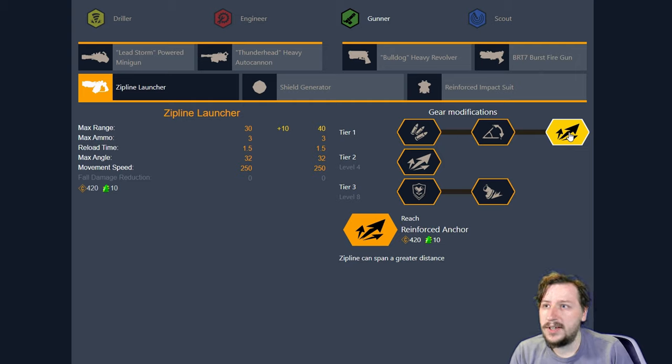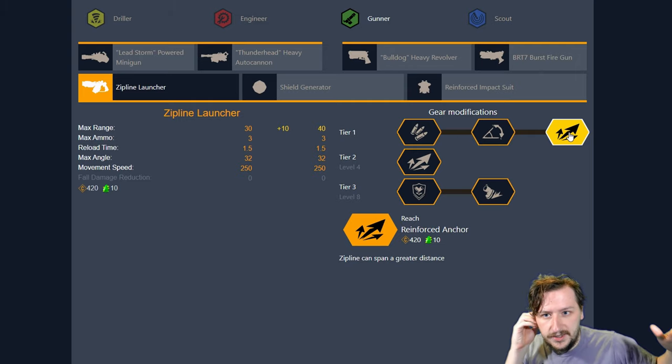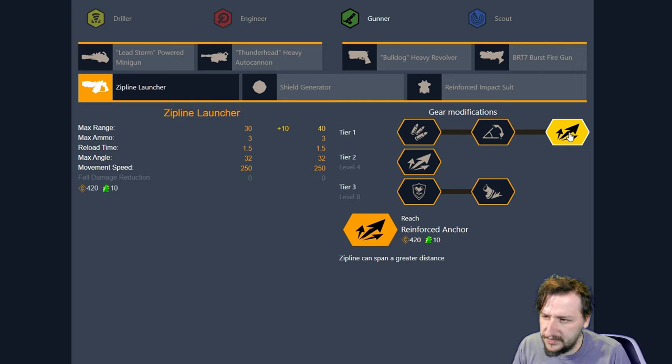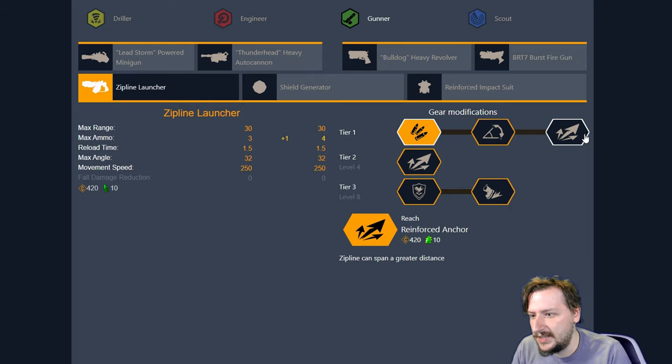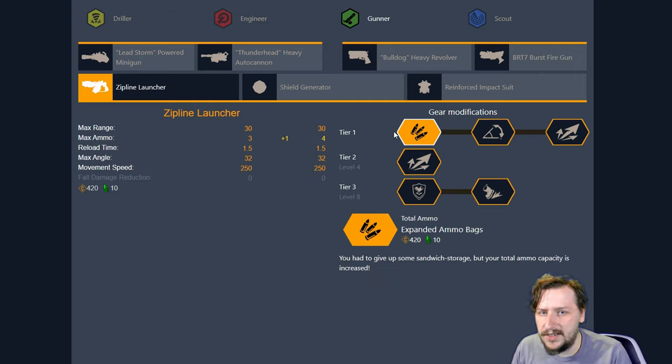Reinforced Anchor can be pretty useful too. There are certain maps that have really large open areas with particular gaps across there that you might want to fire a Zipline across so that you and your team can more easily maneuver them. Honestly, all three Tier 1 options are really good. I usually go with Expanded Ammo Bags, but I've switched between each of these and they all feel really good. I would recommend just checking out each one and finding which one you enjoy more — there's no real wrong answer here in Tier 1.